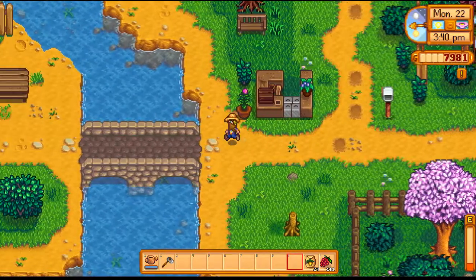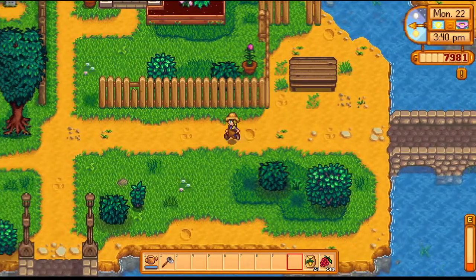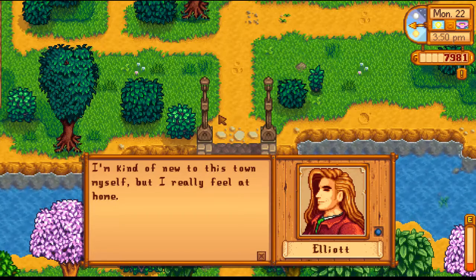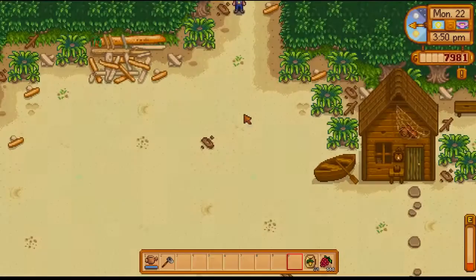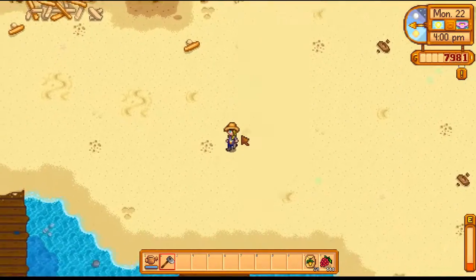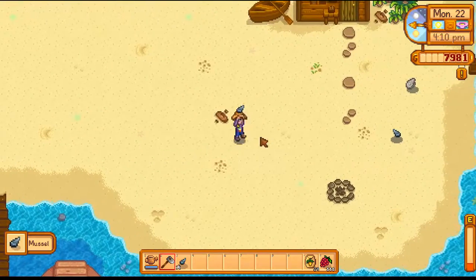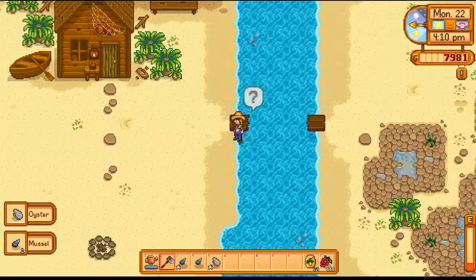Next thing on our agenda — we can sell the cauliflower seeds at the end of the day. I want to come down to the beach and say hi to Elliott. I came down here to look for worms on the beach. I don't really see any unfortunately, but I do see some things we can pick up. And we still got to repair this bridge too — shoot, I haven't done that yet.